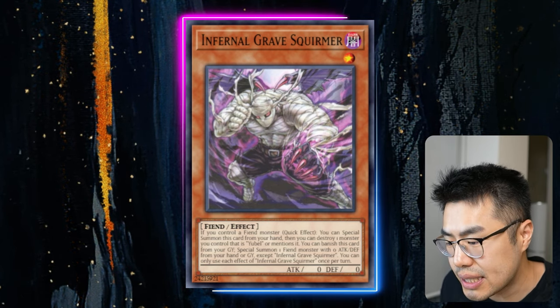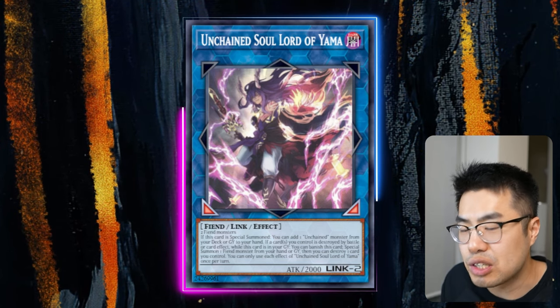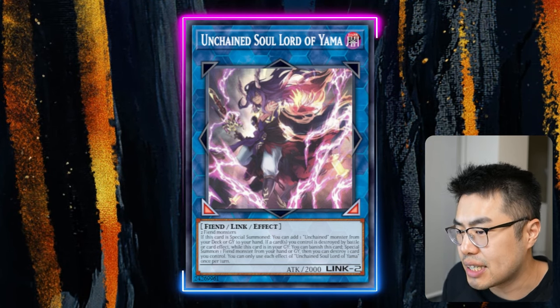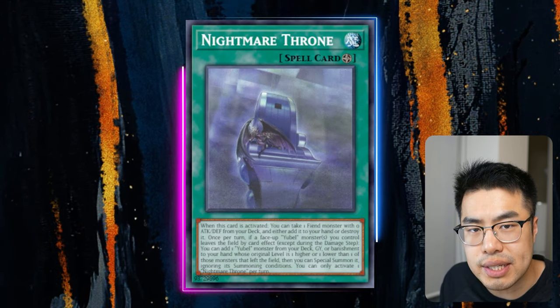It's already doing some damage in the OCG, so if you guys have access to the Unchained core, I would recommend picking it up now, as well as the U-Bell stuff, before players catch on to the hype and realize these cards are actually somewhat decent and could be a potential rogue contender.